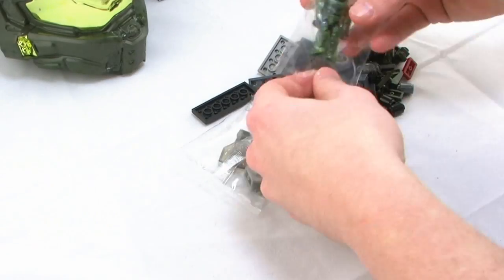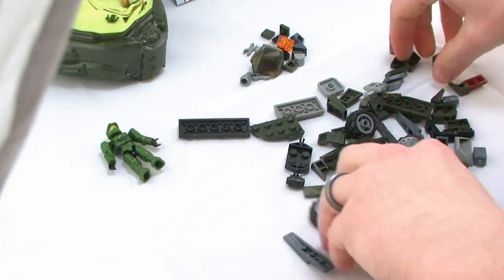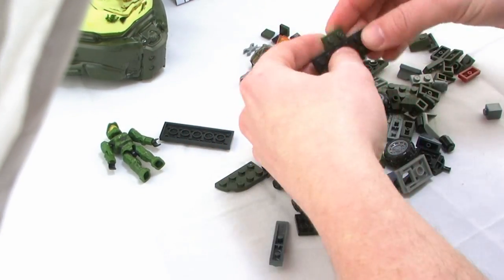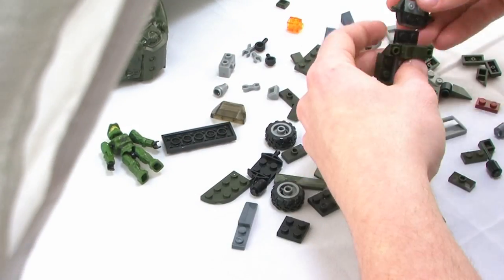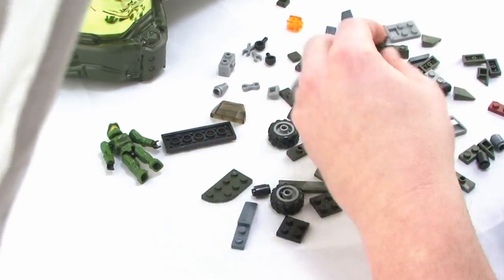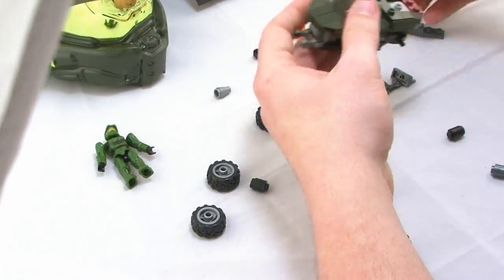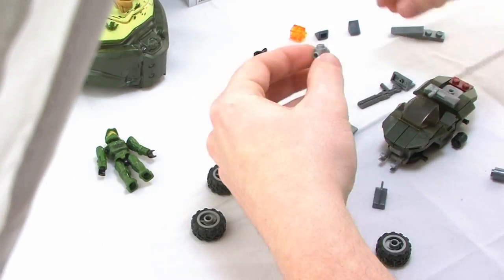This set includes 93 pieces — not too many — and it comes with a sheet of instructions to help guide you through putting together the Microfleet Warthog. It's a pretty simple build, really not going to take too much time. Depending on your skill level, maybe only about 10 minutes or so and you'll have the entire thing built.